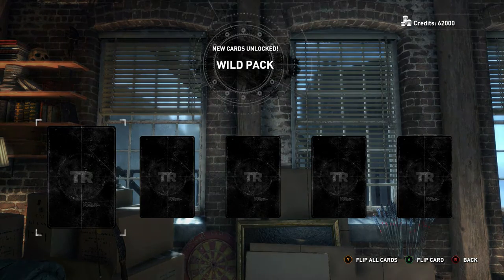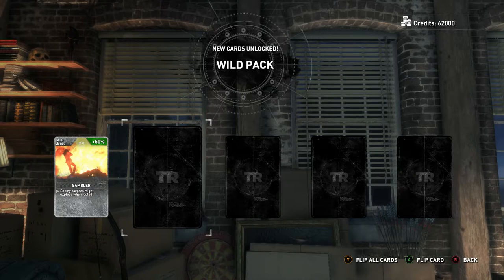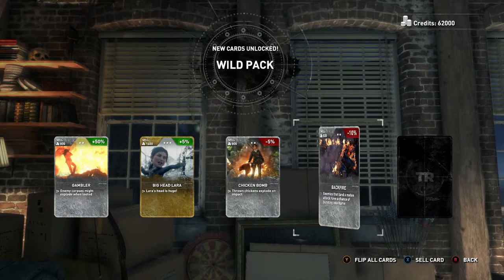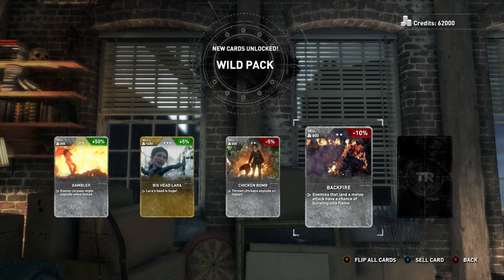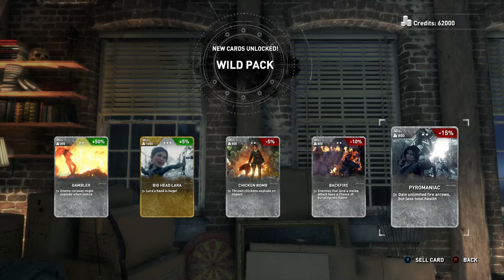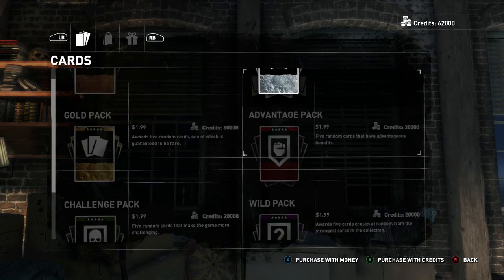New cards unlocked in the wild pack. The Gambler — enemy corpses might explode when looted. I actually like that one; it's going to add a little bit of fun. Big Head Lura — I think we got two of those, so I could sell some and get credits back. Chicken Bomb — definitely got that already. Backfire — enemies that land a melee attack have a chance of bursting into flame. That's a really cool advantage card. And Pyromaniac — gain unlimited fire arrows, but less total health. If that was unlimited poison arrows I'd be all about it. Wild pack, pretty good — not too bad.